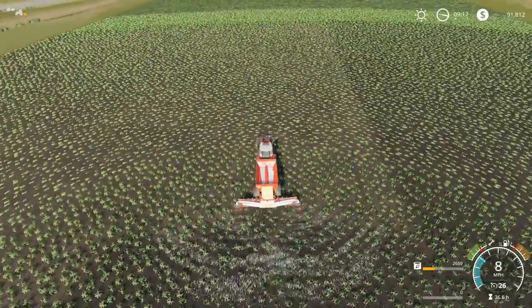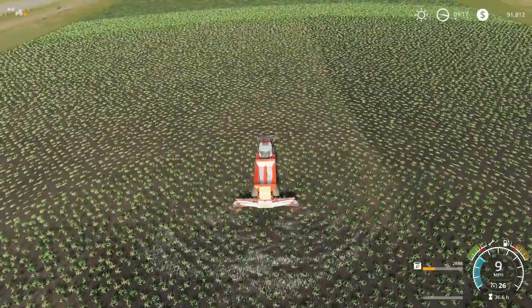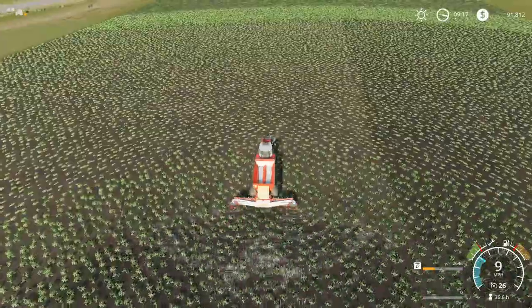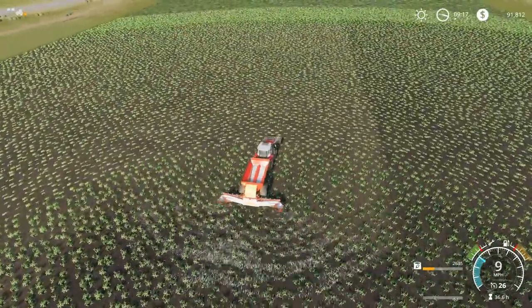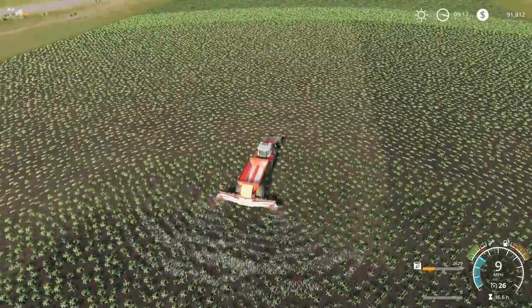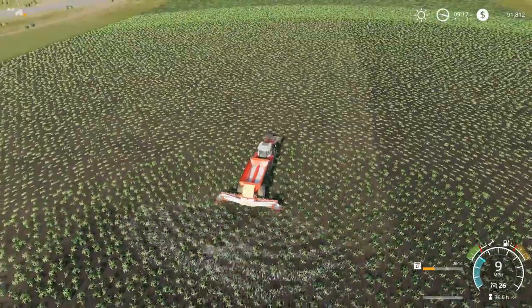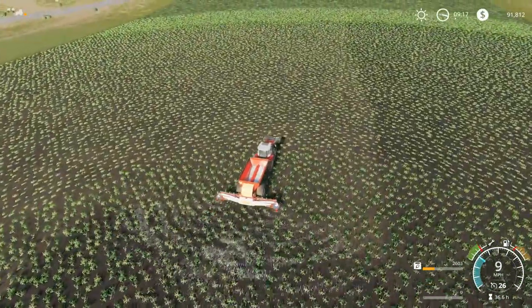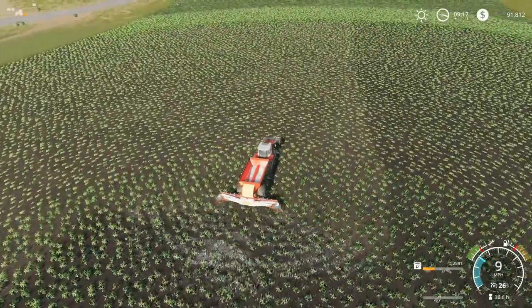We've got to go to the chicken farm and spread some lime down. Those three fields need some lime. Then we'll come back up here, grab the John Deere with the updated seed drill from Stevie, and we're going to plant oats everywhere in those three fields — start building up some oats. We'll put that in the silo so our 16 horses will be good.